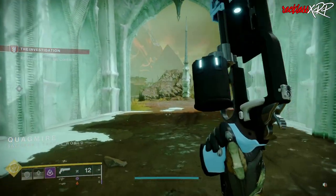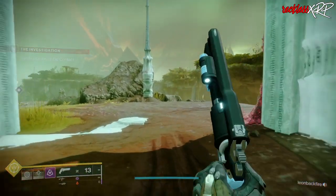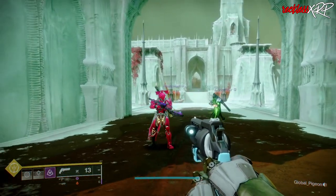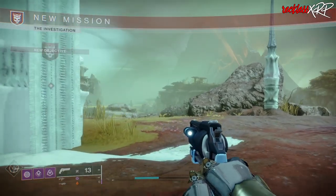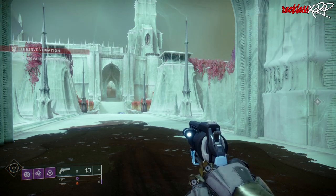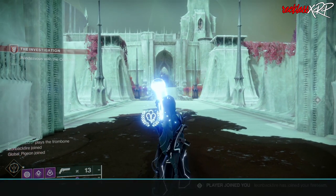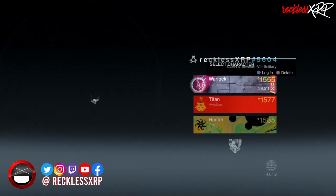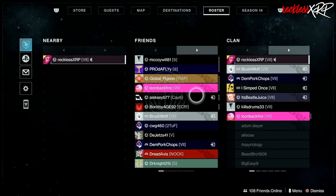It's an added bonus if everyone actually switches to different characters so everyone can get the checkpoint on at least one character — that way you can farm it later on. Make sure that you leave one person in the mission until everyone comes back on a different character. When you have the checkpoint, go ahead and load back into the mission and have your friends join in. When you see their names at the bottom left side of the screen, go ahead and leave the mission by going to Settings, then Gameplay, then Change Character.